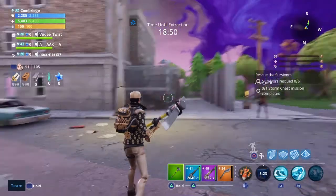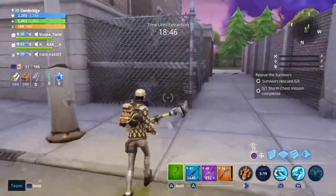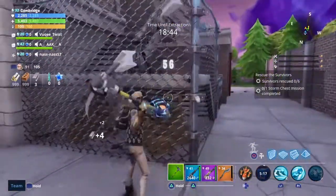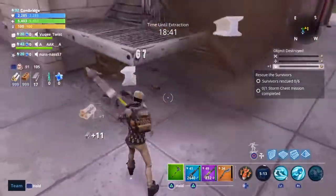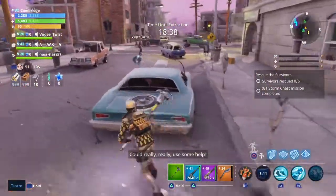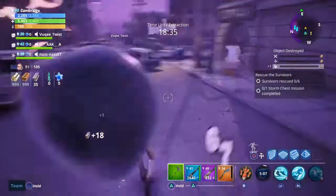Ok, we are back. So once you spawn, annoyingly there is no single quickest way to get it. A fence gives you around 5 to 15 metal.